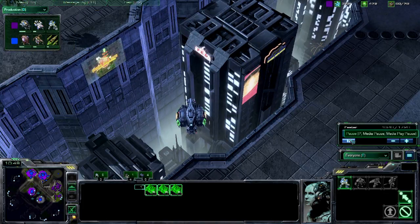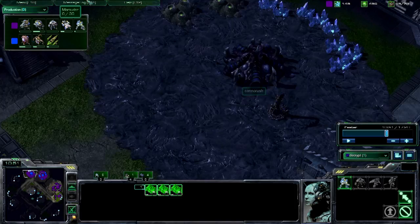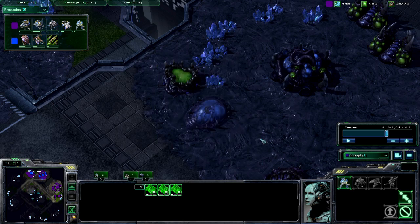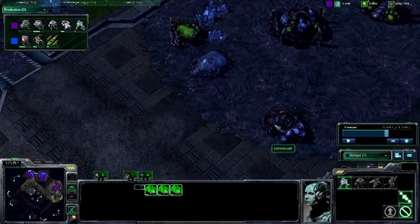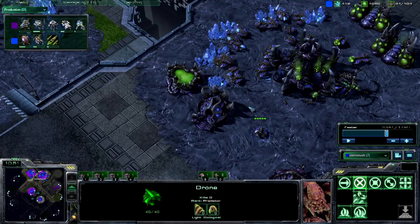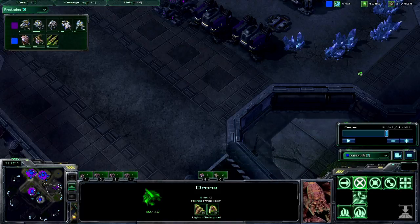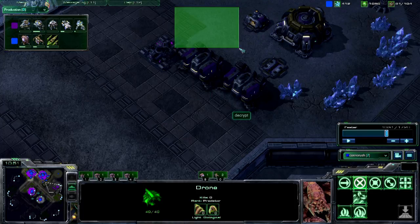I'm going to pause for a second and compare the two scouting informations. Decrypt can pretty much see everything — he knows everything his opponent has done, which is a good position to be in. He might not know what the Roach Warren is; from size it could be an Evolution Chamber, or it could be a Baneling Nest. Nobody knows. He knows he has at least two Barracks, maybe three, but he's running a bit blind because he doesn't know about the expansion, the three reactors, and the fourth Barracks.